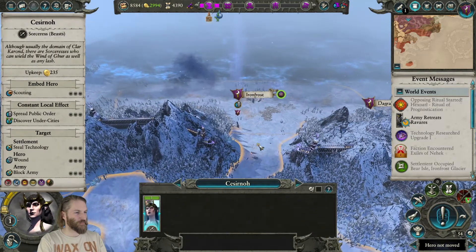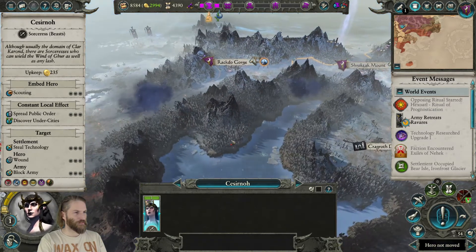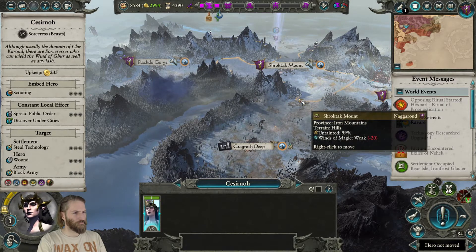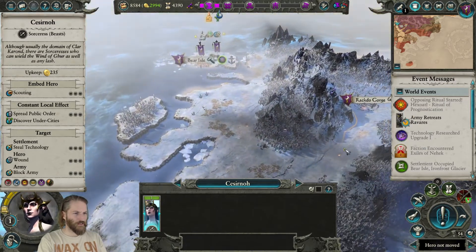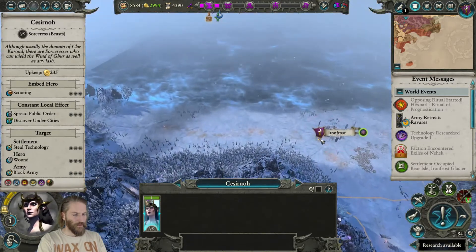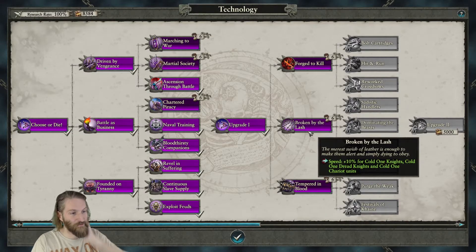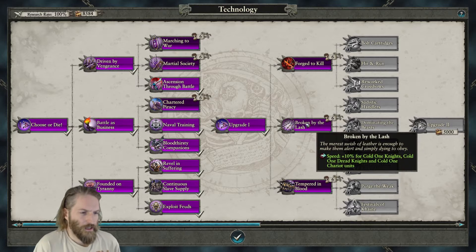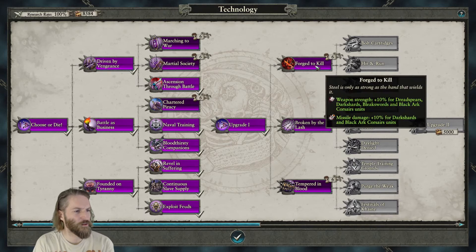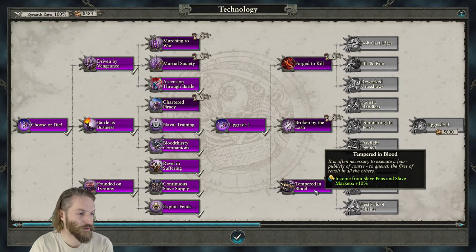We've got some people who need to be upgraded. You are not really needed over here anymore. I think she goes on scout duty. What else we've got going on? We've got speed for Cold One Knights - we don't have the ability to build those yet, so that's a little bit early doors. Dread Spears - all their weapons get better. That's probably more useful in the short term.